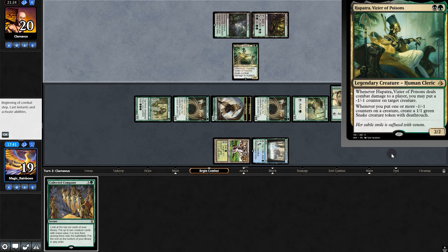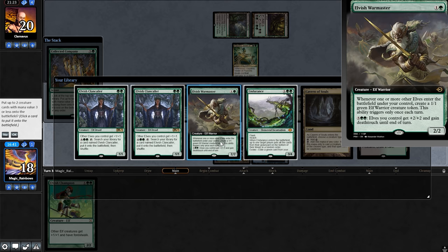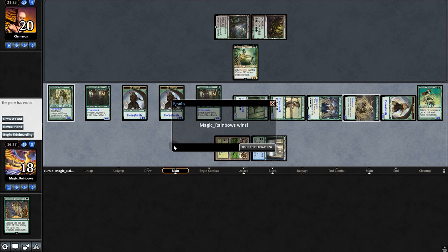Opponent plays Hapatra — whenever they place minus one counter on something, they get a 1/1 Death Touch token. But let's go Collected Company: War Master and Clan Caller. Tap these three for Champion. And there's a concede — so we're going to game three.